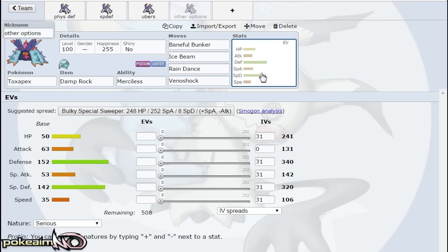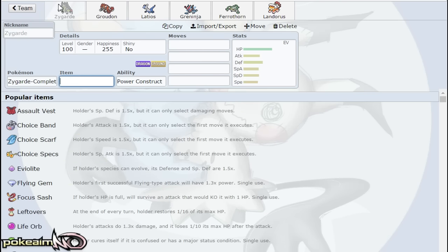In terms of Ubers teammates, Zygarde-Complete is a ridiculously amazing partner. Physically defensive Zygarde takes on Groudon, has Dragon Tail and Thousand Arrows — Dragon Tail can spread the Toxic Spikes poison around, and Thousand Arrows allows you to hit everything. Primal Groudon is also an amazing teammate because Toxic Spikes wear down support Arceus, which allows a dual-dance Primal Groudon to sweep or have the potential to sweep. It also wears down opposing Primal Groudon so you don't have to risk speed ties, and opposing Zygarde and Xerneas.